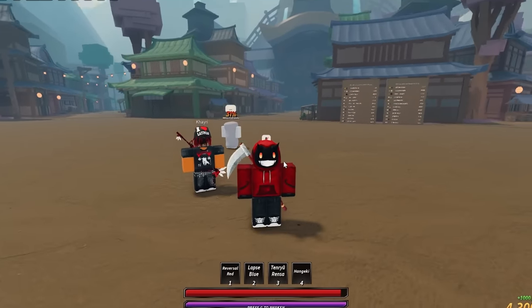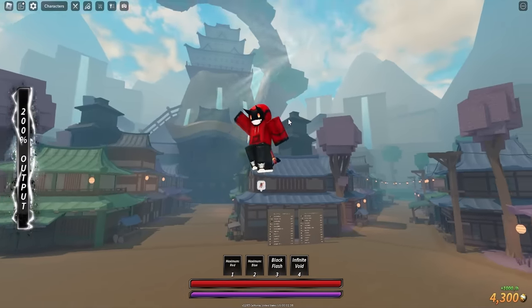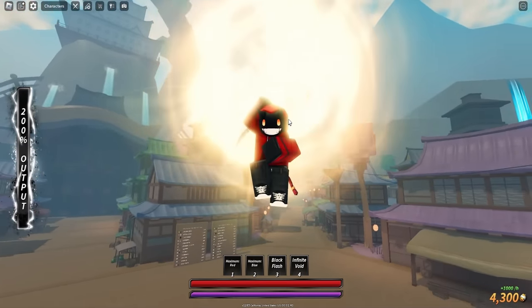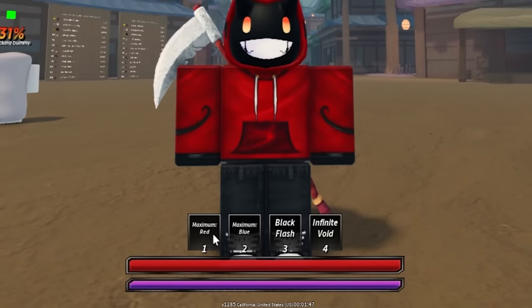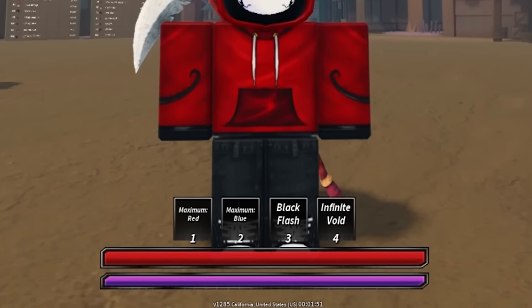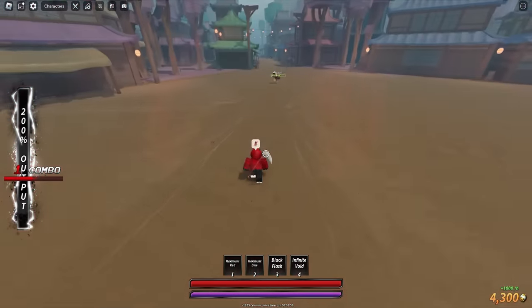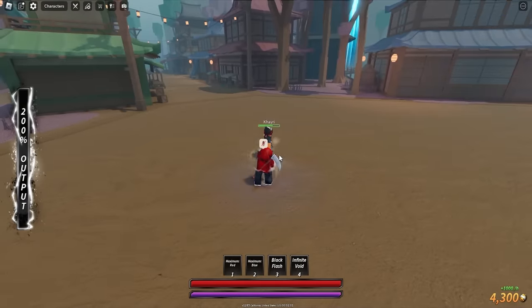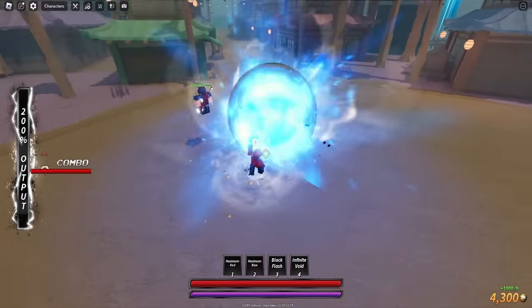So I went ahead and got my friend Kyrie in my private server. Let me go ahead and activate the ultimate again — we are floating into the air. I have all of my ultimate moves down below: Maximum Red, Maximum Blue, Black Flash, and Infinite Void. Let me just go ahead and showcase these. Maximum Red — boom, we just took one third of bro's health.